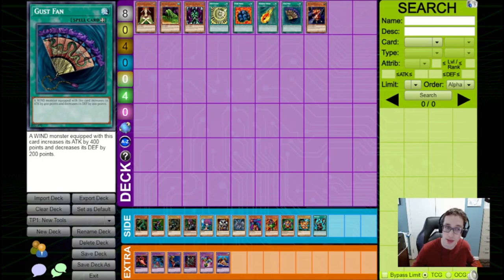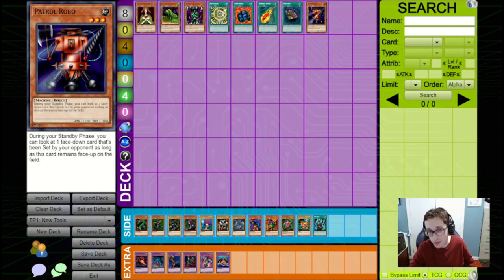They are here if you want to experiment with them. One of the worst decks available right now does receive a little bit of support — Back Row Control — with the introduction of Patrol Robo. This is a very weak monster with only 1,100 attack that, during your standby phase, lets you look at one face-down card that your opponent has set. This is not very good, as it's very hard to keep around, and even if you do, it doesn't gain you that much. The introduction of Heavy Storm in the last format made Back Row Control largely obsolete, so this isn't a good card right now.